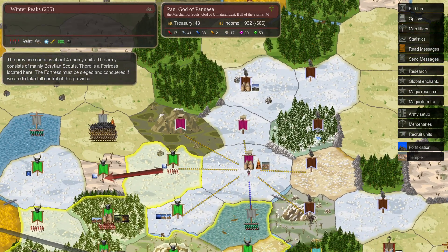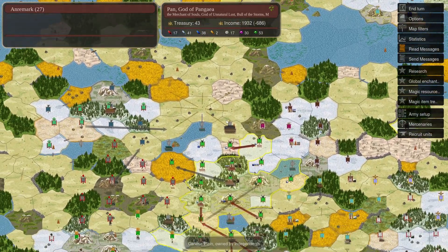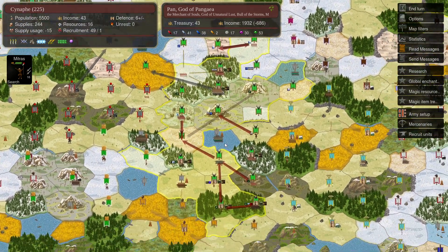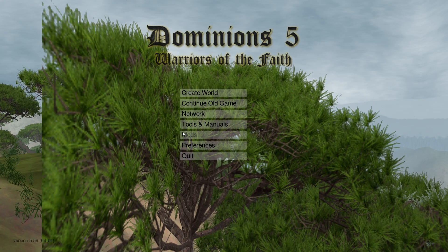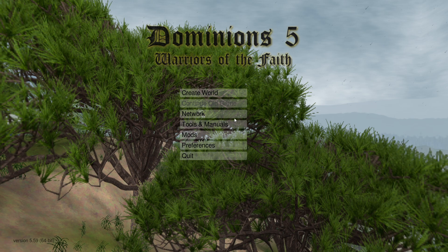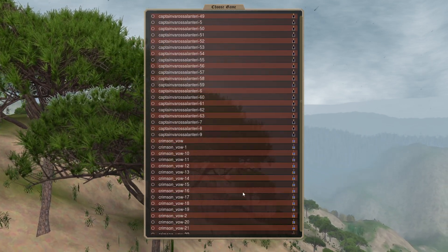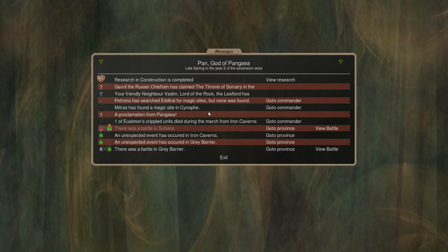Looks like they need to build a fort on 255. Things are going — that's going to be turn 25. Check out turn 26; this may be a quick episode if we don't have a whole lot going on.